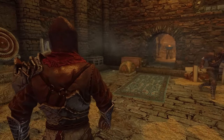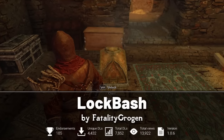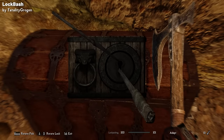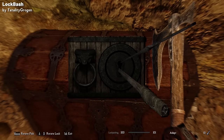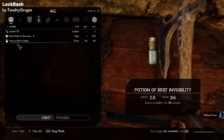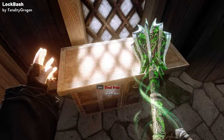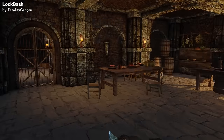Now let's shift our attention to another mod that brings a new game mechanic to Skyrim: the Lock Bash mod. This SKC plugin seamlessly introduces lock bashing mechanics into the game. With this mod, you gain the ability to destroy and break through locks using your mace, axe, or whatever weapon you choose. I think this is especially great for non-sneaky warrior type characters who simply want to brute force their way through locked doors and chests. The mod itself uses a power level system which determines your ability to break locks.